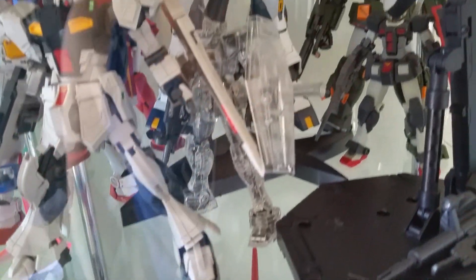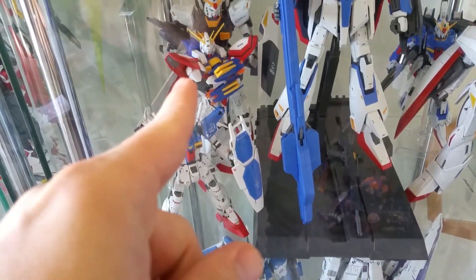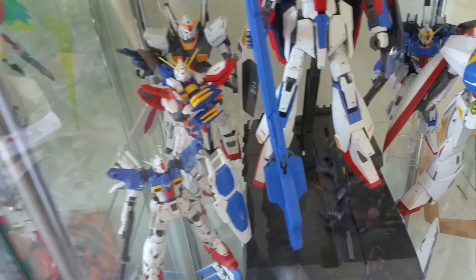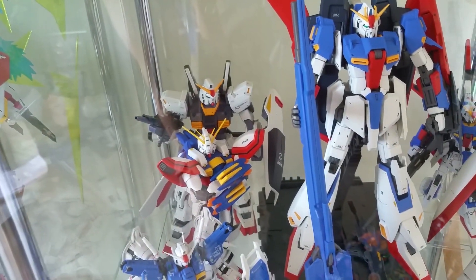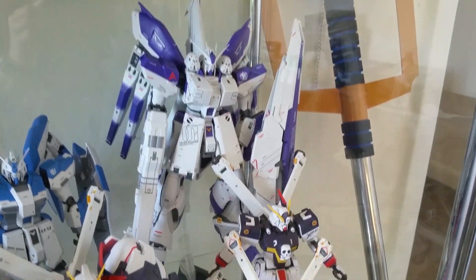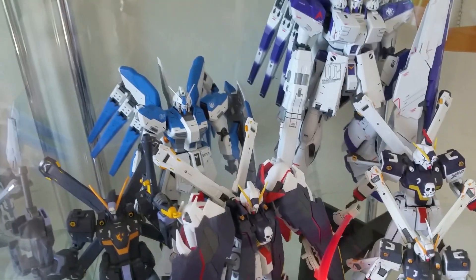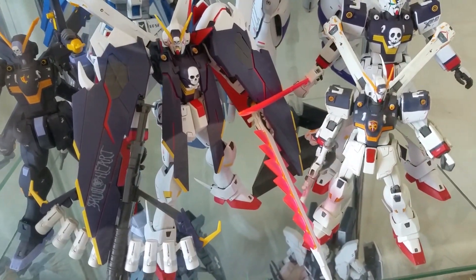Then you got the Full Armor and the Prototype right there, and my Real Grade crystal clear mechanical version. Down here is more of Zeta - I have a random G-Gunner, Double Zeta, Turn A, and obviously my Zeta. I love Zeta, so it's all good. Down here I have the Hi-Nu, the Hi-Nu Vrabe with the heavy weapons stuff on it, and the original Hi-Nu. Then all my Crossbones stuff, which I love - I think they're really cool.